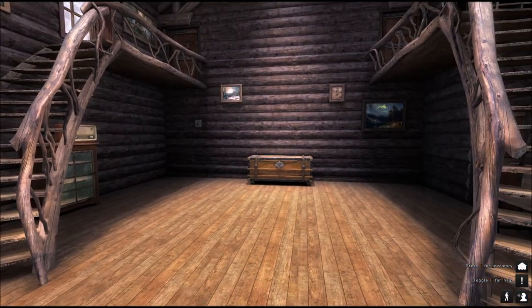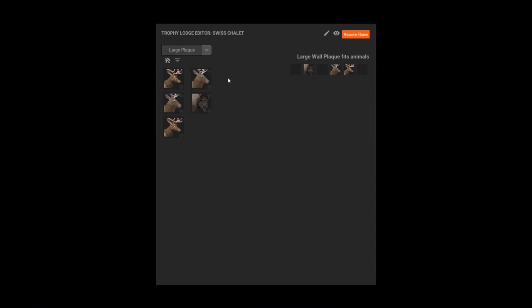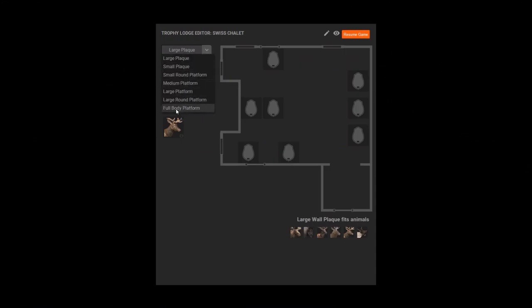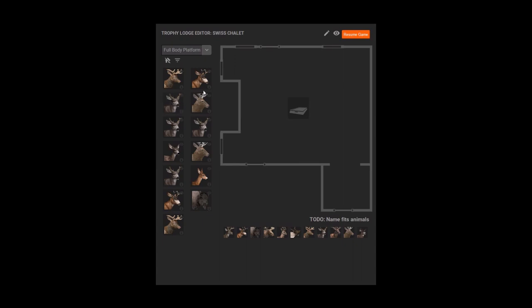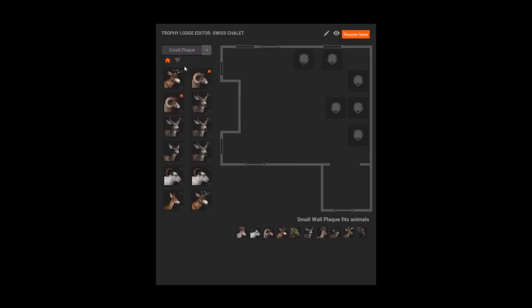Now let's look at the different stands and plaques. I've already played around a little with the stand here in the middle. This is new — you go to the inventory and if you pick the bottom selection, full body platform, this is really new. You can place a large animal on here, like deer or bison. What you can do is activate the little house icon, which shows animals from other lodges. You can drag and drop, and as soon as you save, the animal will be in this lodge. No need to go to other lodges — you can do everything from within the same lodge.